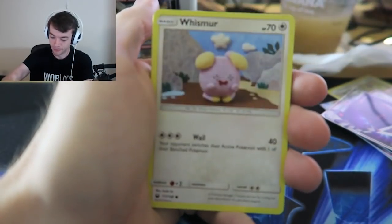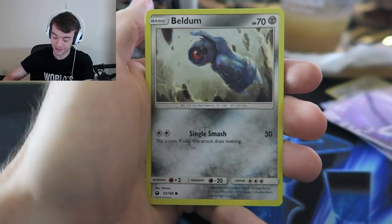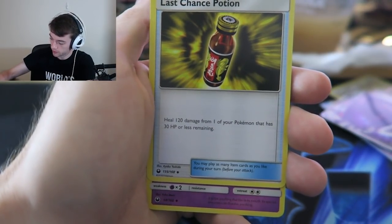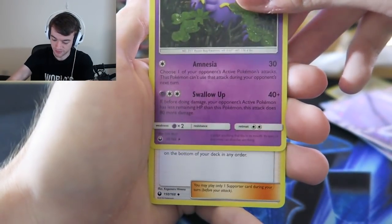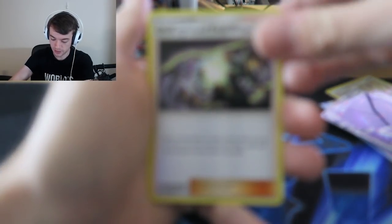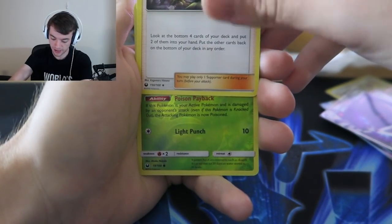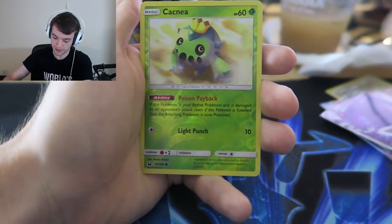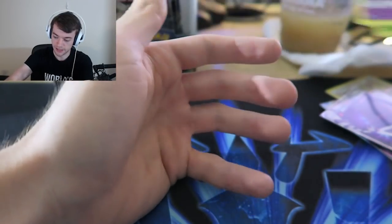I'm done complaining. Larvitar, Whismur. But I do feel like we're gonna get one more full art or something like that in this box. Last Chance Potion, Swalot, Underground Expedition. A reverse - light punch. This sounds like Cacnea or Cacturne - yep, Cacnea. And our rare is - dang - another Deoxys. Yep.